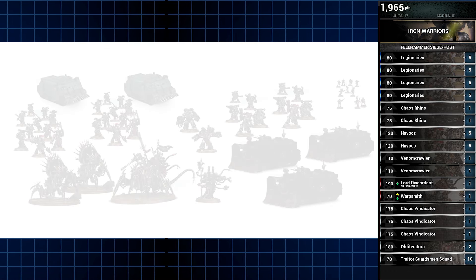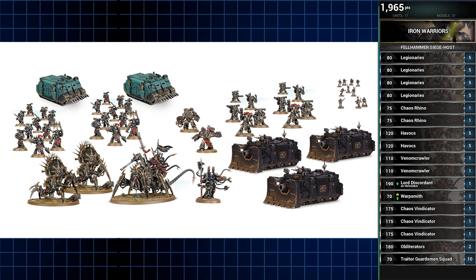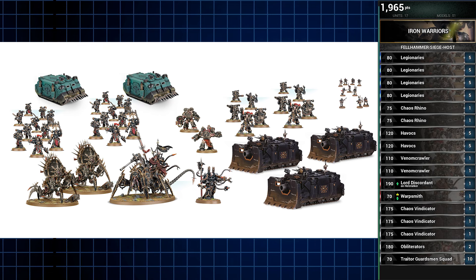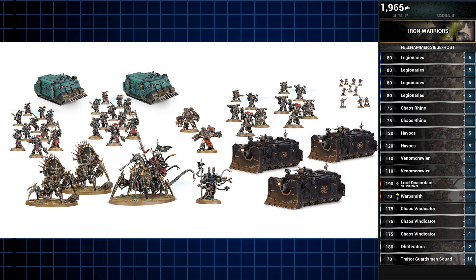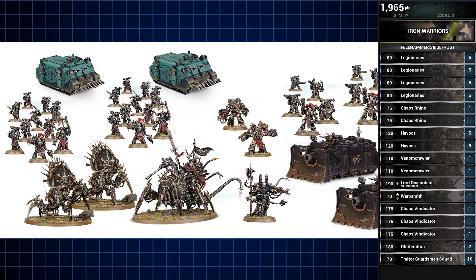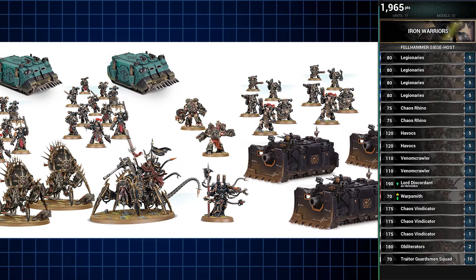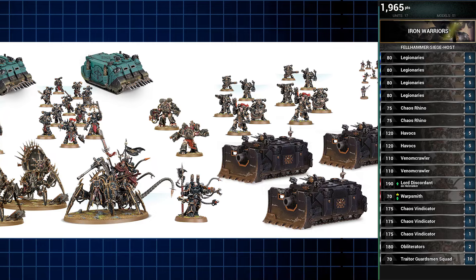And that's the list. With current points it clocks in at 1965, which is a bit low, but that's not counting the cost of the new enhancements or any other impending points changes related to the Codex — in that regard, it's better to be under rather than over. If you still need points, you could drop the Traitor Guard unit for a Cultist mob. Overall I like this list — it's the story of two Warsmiths, represented by the Warpsmith and Lord Discordant, and it includes all the other Iron Warriors thematic units: a trio of Siege Tanks, Havocs and Obliterators, Legionaries with Heavy Weapons, and an Obligatory Unit of Fodder.